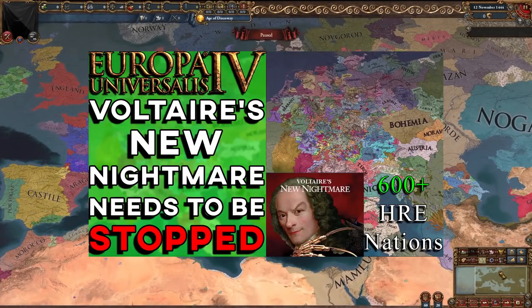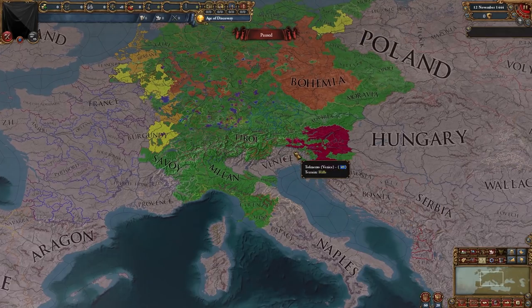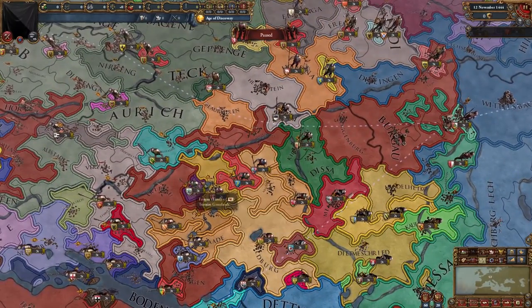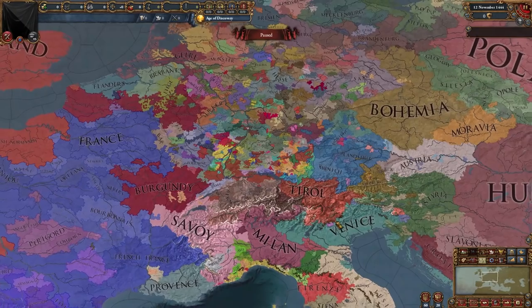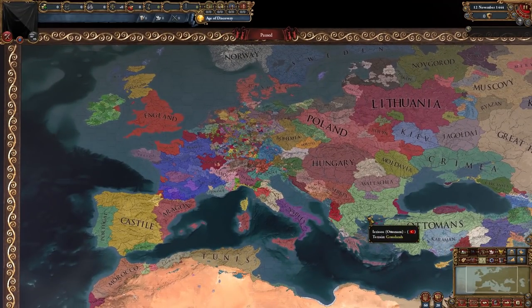Last week I covered a mod called Voltaire's New Nightmare, which had the most accurate depiction of the HRE in EU4 so far, with 600 plus nations in and around the HRE — not only the HRE, but also all of North Italy along with the Pope, Venice, and all the nations that aren't in the HRE in 1444. Now, in this mod, the HRE isn't as detailed, but it's still very, very detailed. It doesn't compare to Voltaire's New Nightmare, which had thousands of provinces, exclaves, and enclaves. But what this mod does have is almost all of Europe, and more.